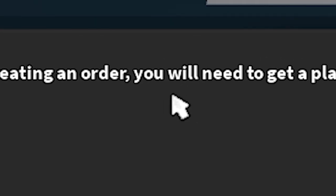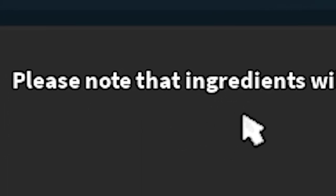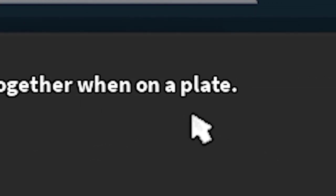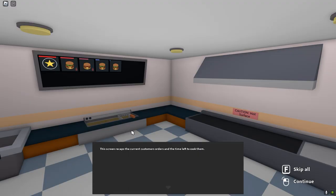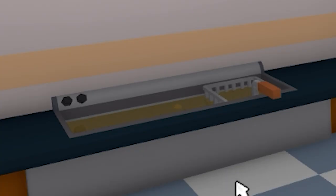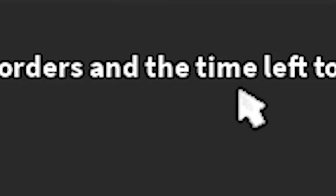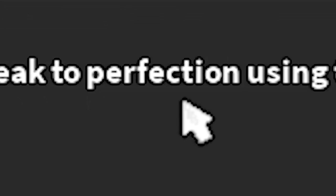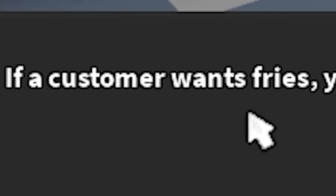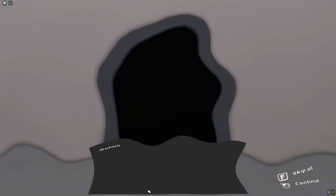To begin creating your order, you will need to get a plate from this plate dispenser. Please note that ingredients will only stay together when on a plate. What do you mean? I'm not making them on the floor. This screen recaps the current customers' orders and the time left to cook them. Before serving, you must cook the raw steak to perfection using this grill. If a customer wants fries, then you must fry them using this fryer. I don't need to know this. Actually, I probably should know this.